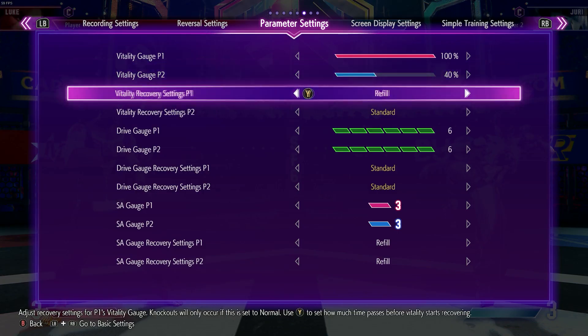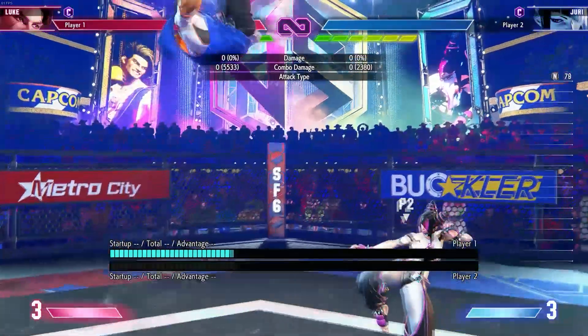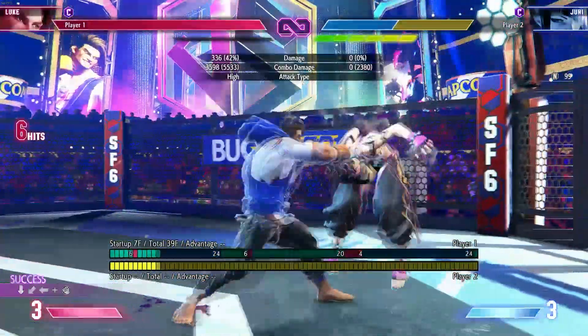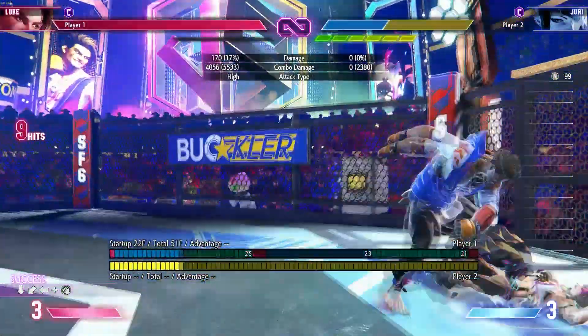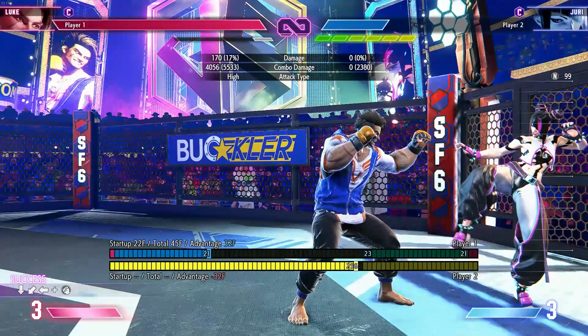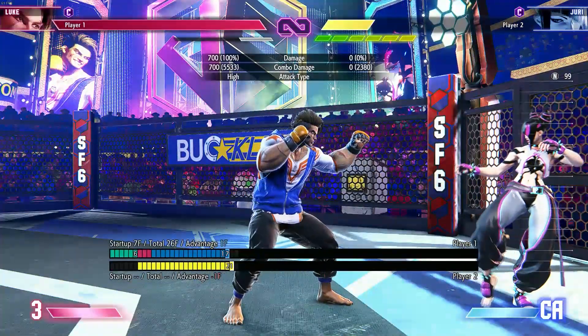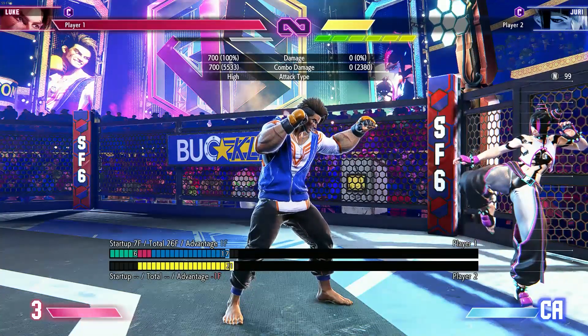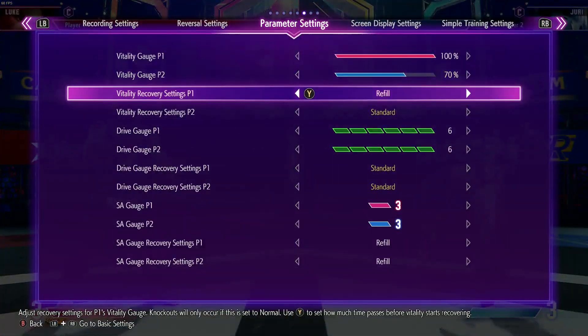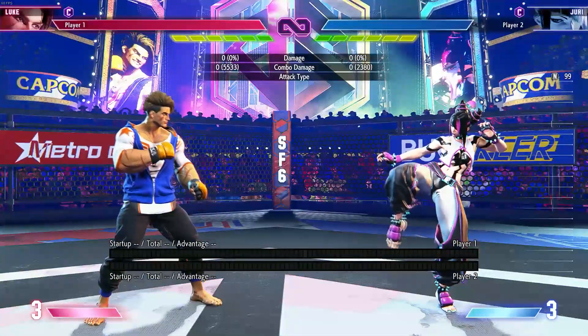But if she has like 60 or 70% health, this combo becomes awful — now she can drive impact me, she still has the mobility, and if I get knocked down my options become much more limited. That's really bad, don't do that.